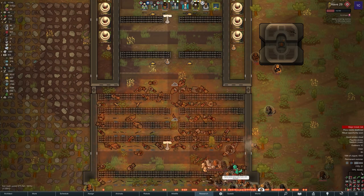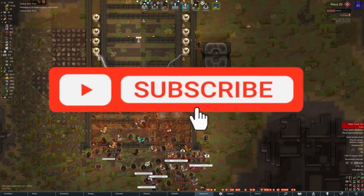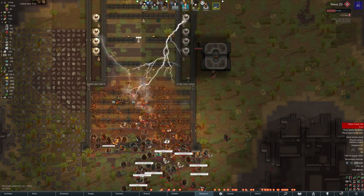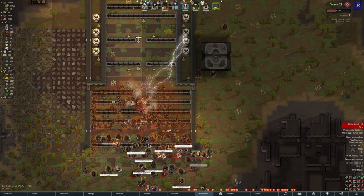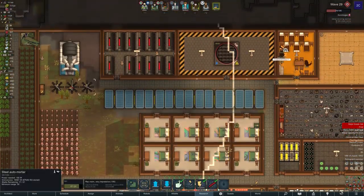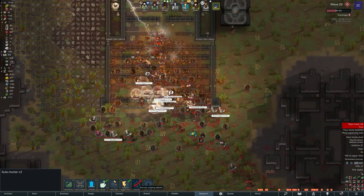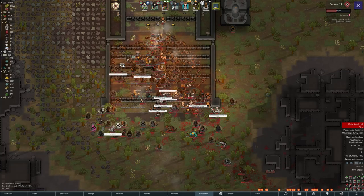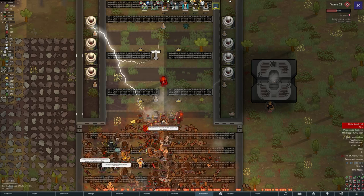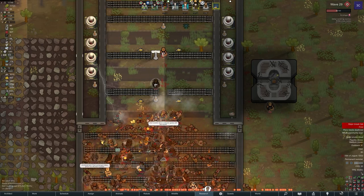Luckily the Teslas will deal with the shields for us. One of the changes I made to the kill box is opening up the entrance so it's not single file one by one — it was taking too long, and with the amount of enemies coming in that just doesn't work. You want it to open up because the idea is that you should have the firepower to at least keep the front line pushed back. It's still restricted massively with barbed wire and moats, though it turns out the barbed wire is pretty useless — I'll upgrade to just moats only in the future.